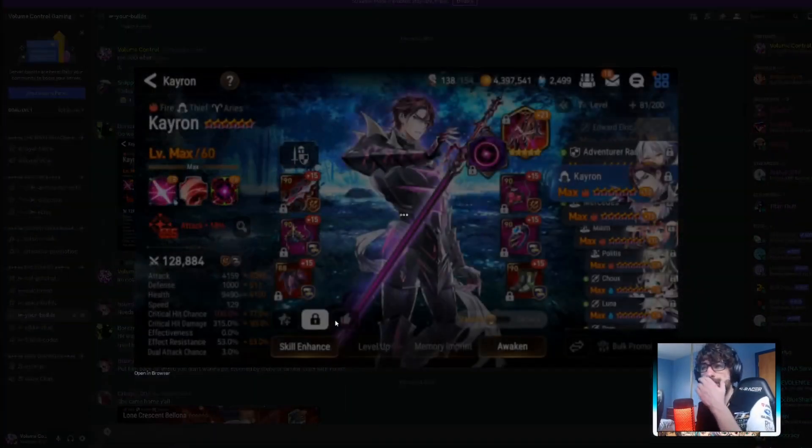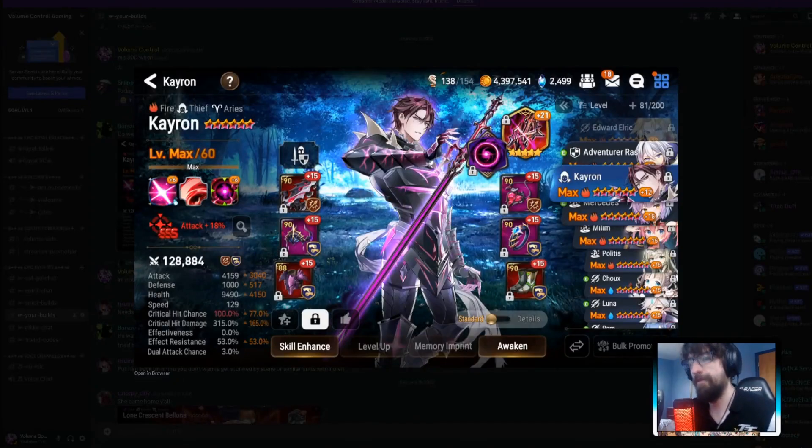This is an Aerin — I hate this unit, it's toxic. Low effect resistance means you can get stunned and stripped. He opted for a more damage-focused build but is dirt slow at 129 speed, so you could control him. 4,100 attack and 315 critical damage with 100% crit chance is great. He's on Counter set so being slow is okay, but you probably want more effect resistance — push it up to around 140.